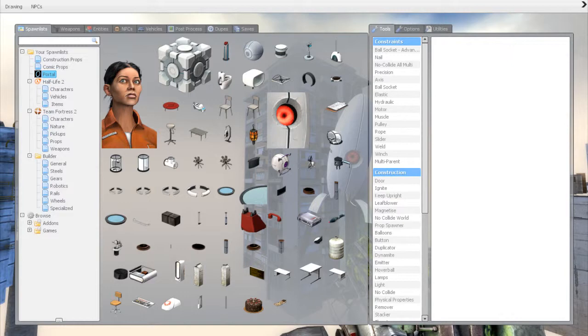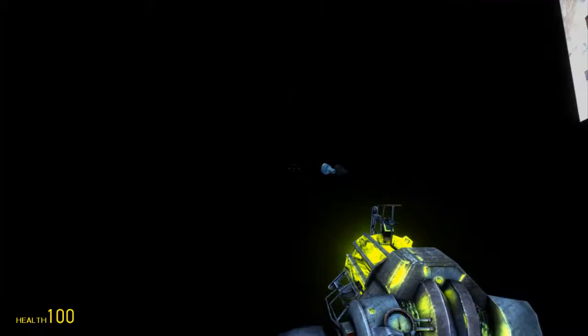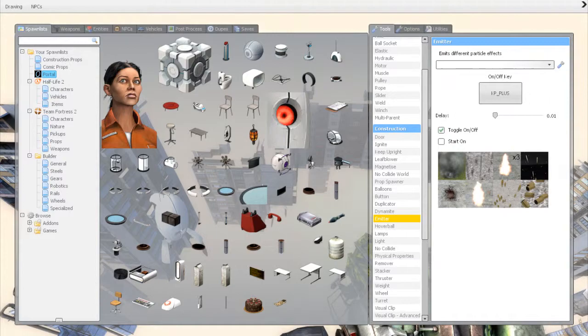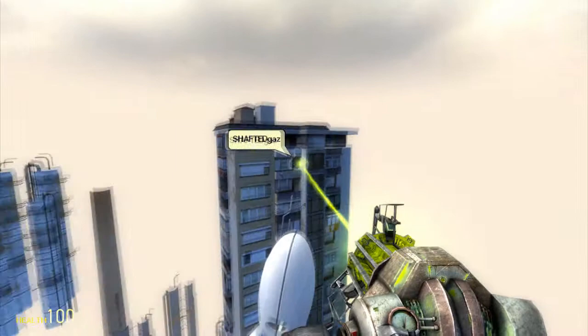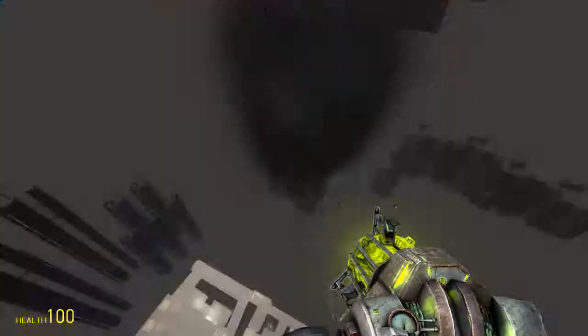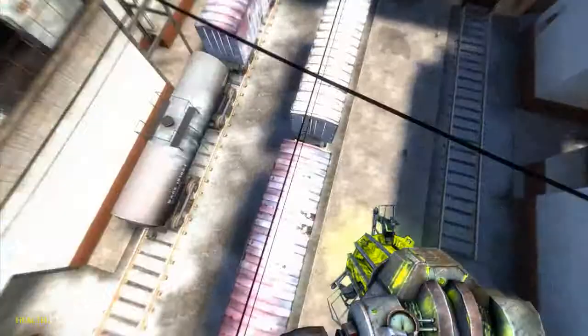It's difficult to grab all the stuff in this area. What you might want to do is spawn things in the normal world and then duplicate them into this sky area. There we go - now we've got smoke, and as you can see, you can see it there.